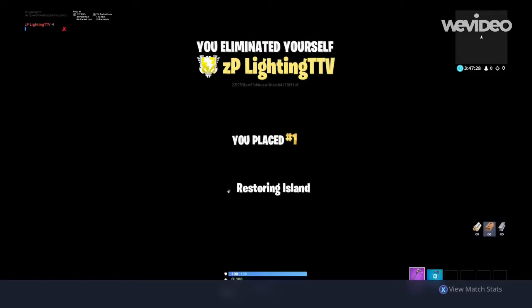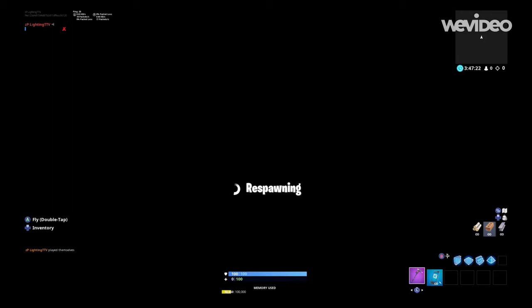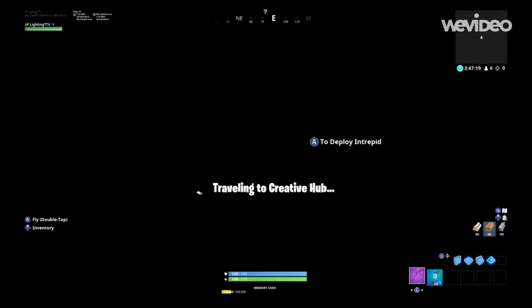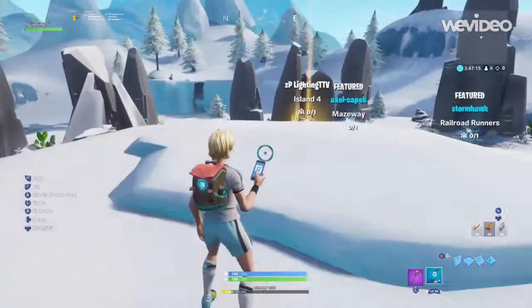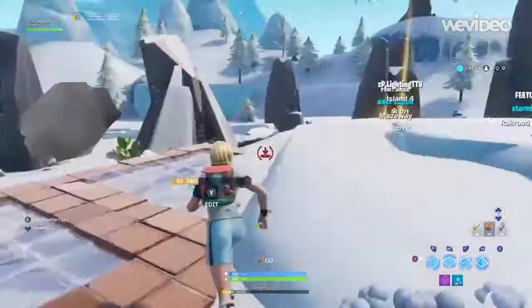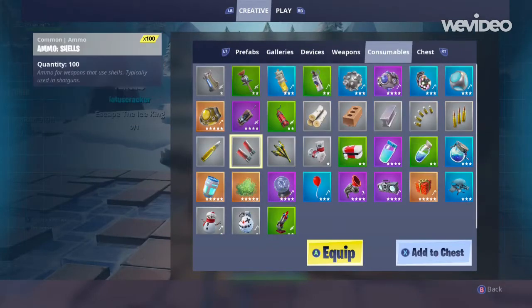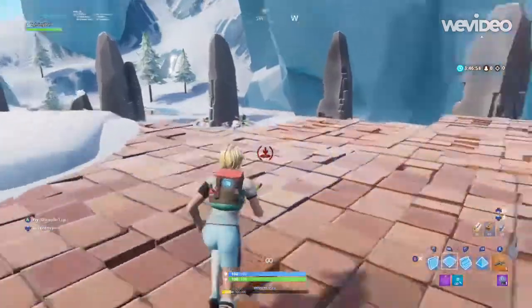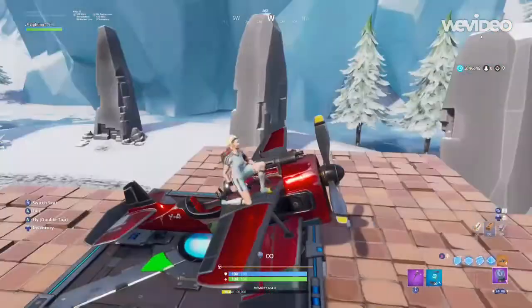Once you do that, you should be teleported back to the creative hub with the phone. You'll have the phone right here so you can fly and spawn in anything. Now you're going to build floors everywhere just in case. The two things you need to spawn in are a plane and a rift-to-go. Lay the plane down, get into it on the passenger side, then spam the rift-to-go three times.